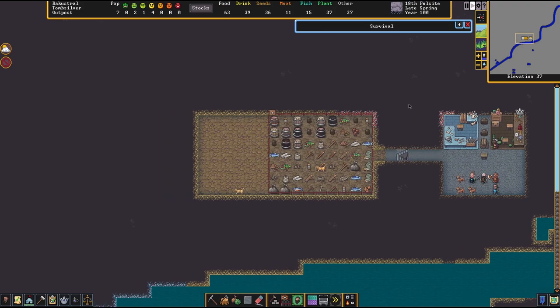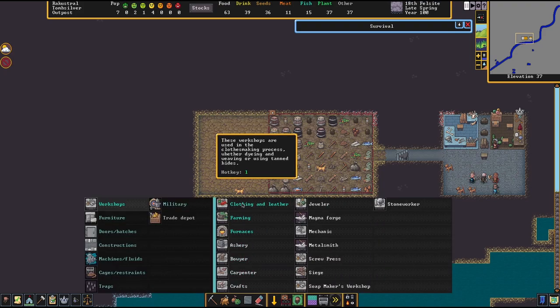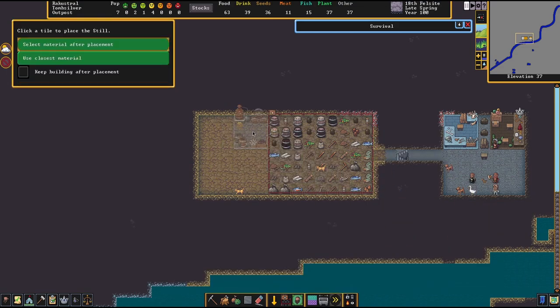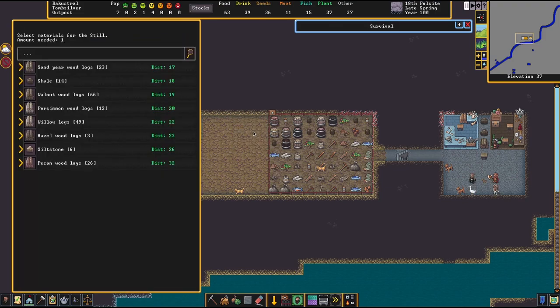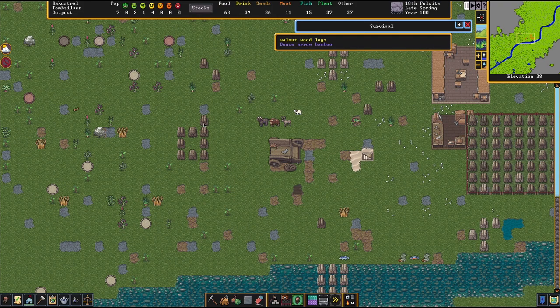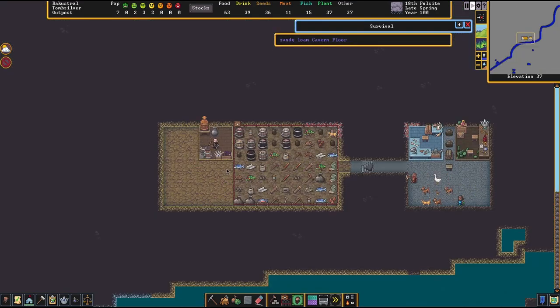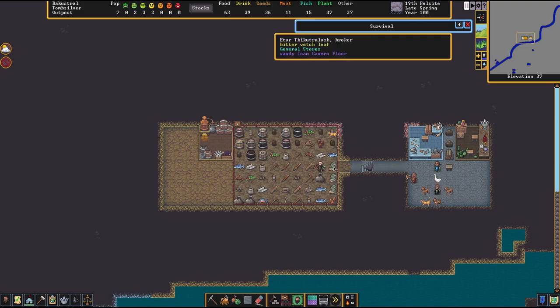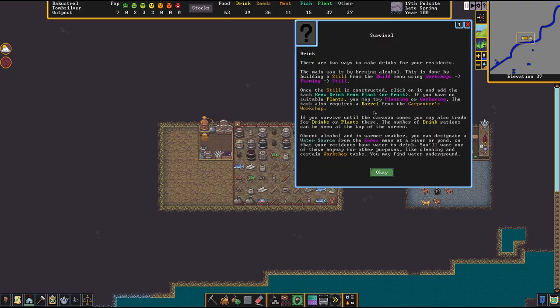Now that we have additional space, let's open the building menu — workshops, farming — and place the still. A still can be made of pretty much anything. I'll choose a wood log because it's close and we have a lot of them, and in the very early game wood is much lighter than stone — you'd definitely notice a dwarf painstakingly carrying a stone boulder compared to a log.